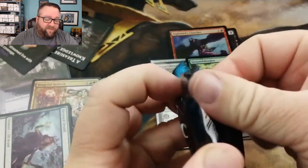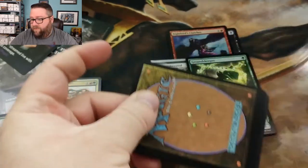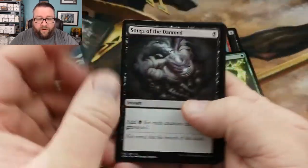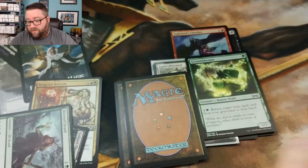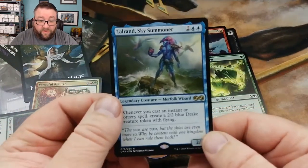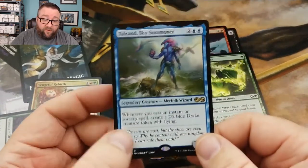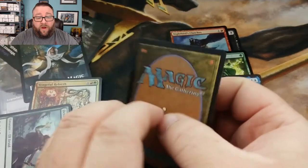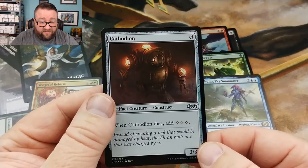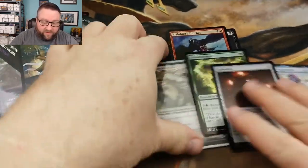One more pack — let's see if we can top a card. Token, foil, rare. We got Songs of the Damned, Spirit Cairn, Brawn, and then stuff. Let's see if we can beat it. We got ourselves the exact opposite of the spectrum: Talrand, Sky Summoner. I love Merfolk, don't get me wrong, but I don't like that this is in here — it did not need a reprint at all. Our foil is Cathodion — I don't know. It's a Construct. Well, we got a Karn, so I'm a happy camper.